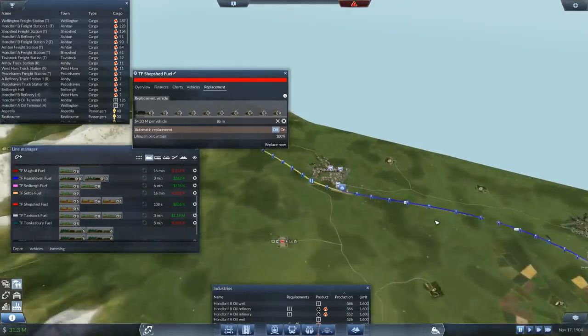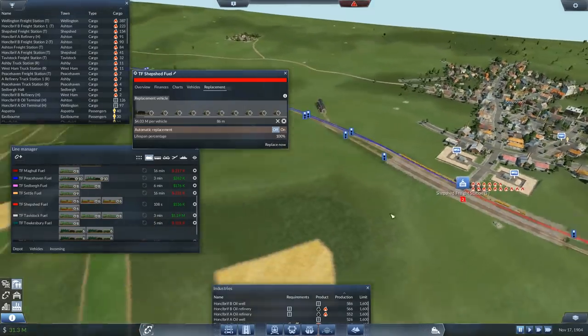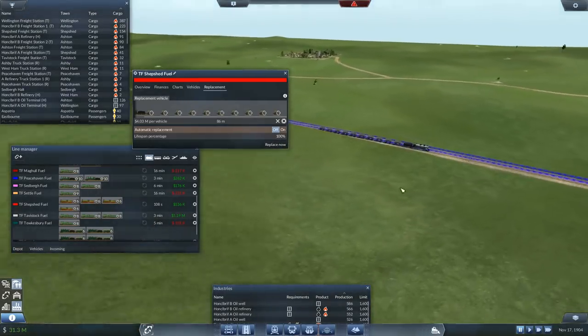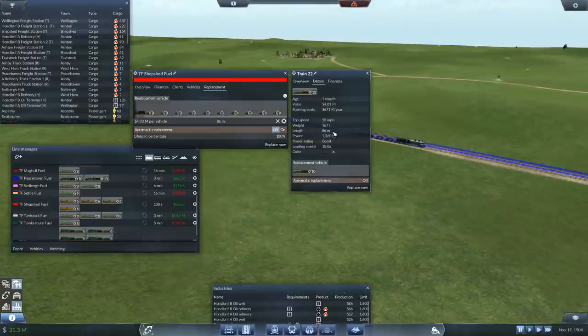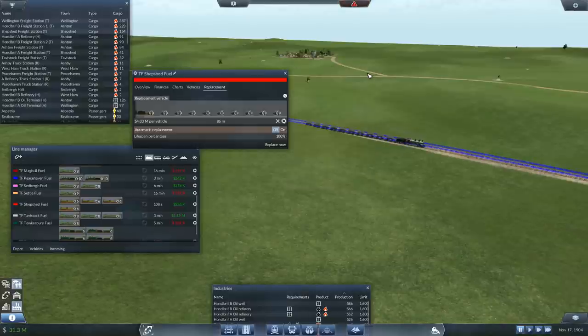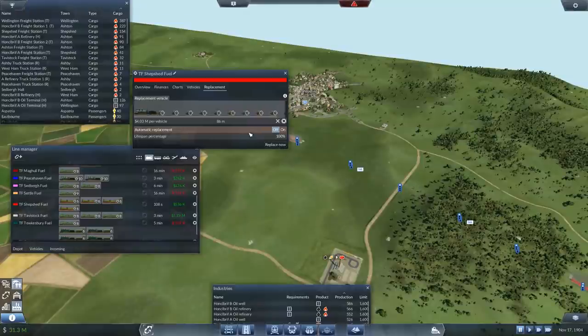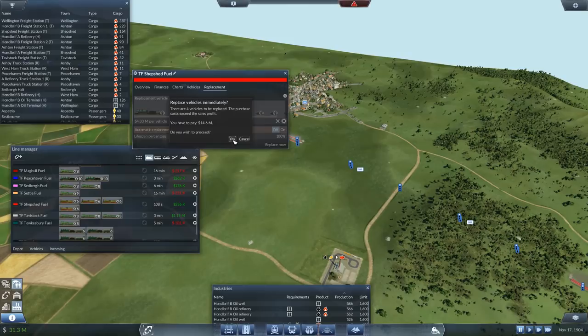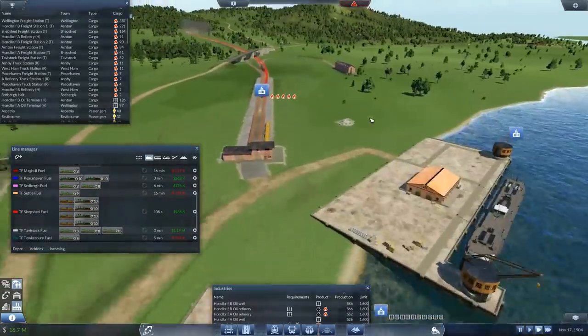Replace - get rid of that and we want an A3/5. What's the power rating on the Peacehaven train? It's got a power rating of good - okay, that's fine. So if we run it with 10 cars that should be fine. Replace now - 14 million, we can afford to do it. Yes please, all right. Ship Shed fuel done.